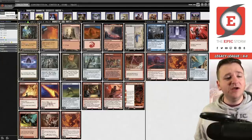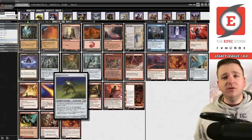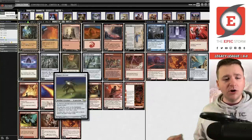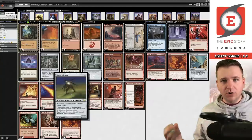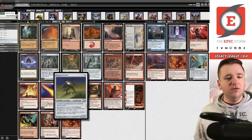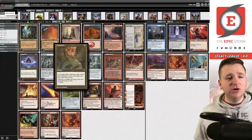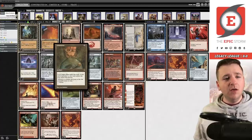The idea behind this deck is combining two cards. Painter Servant is a two-mana artifact creature — a 1/3. When it enters the battlefield, you choose a color; all cards in all zones become that color. You combine that with Grindstone: activate for three mana, target player mills the top two cards of their library, and if they share a color, repeat. Since Painter Servant makes everything all colors, your opponent decks themselves.